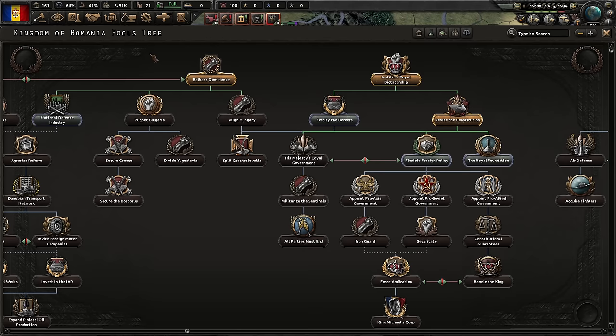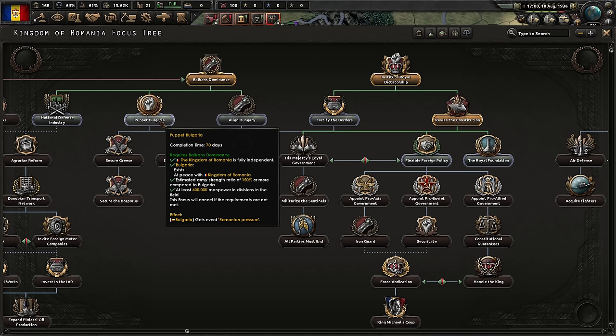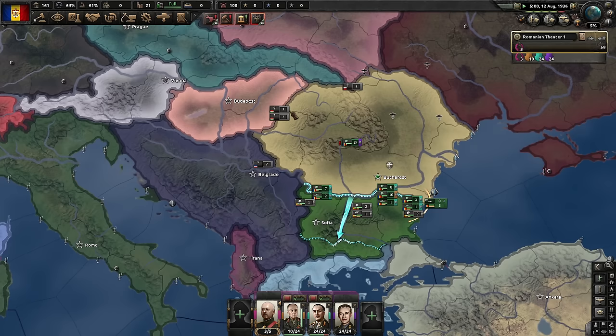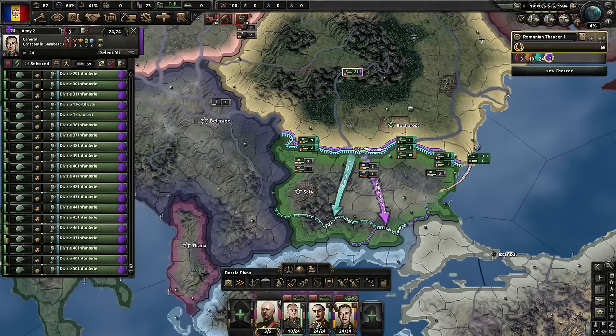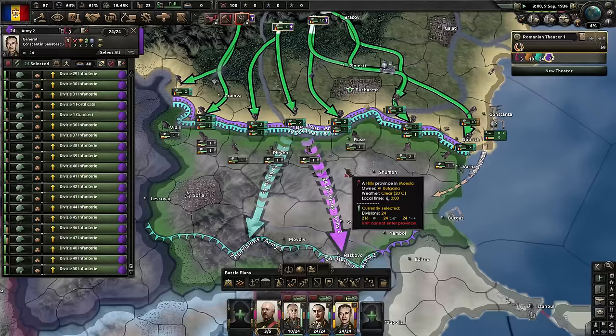We're going to lose a day or two — that's it. We can start with Hungary or with Bulgaria. I am already set up to beat up Bulgaria, so let's start with Bulgaria and move on Hungary next. Let's go to free trade. Our king has his vices, but he is a camaraderie leader, which saves us a lot of political power early on. Let's activate all the orders in case we have to fight Bulgaria.